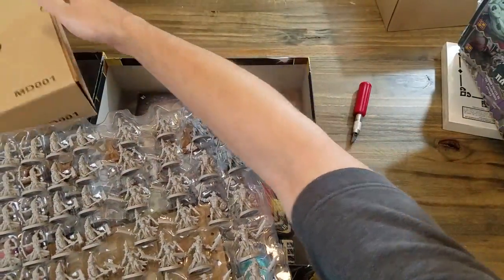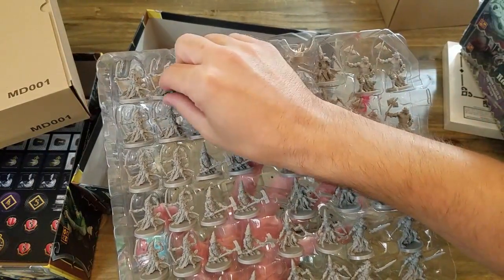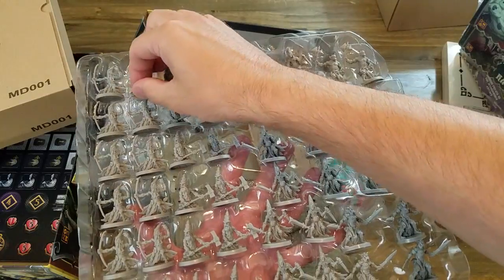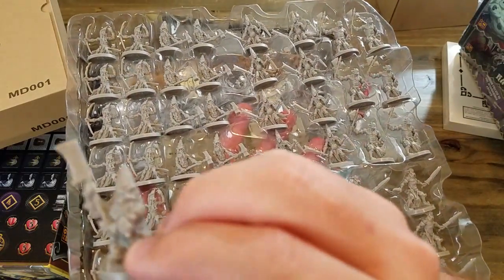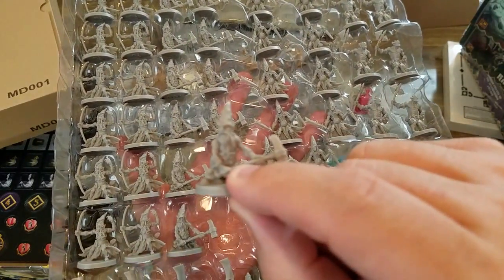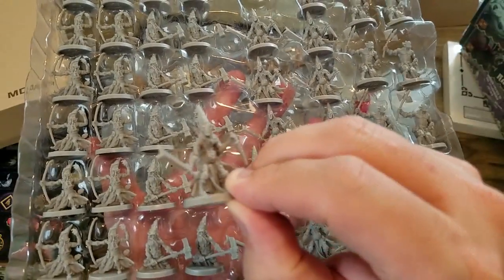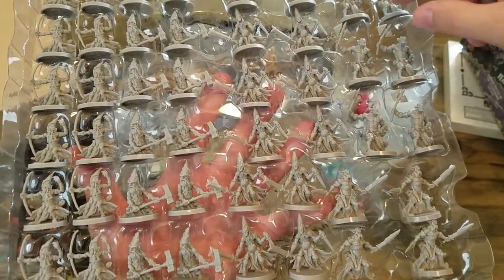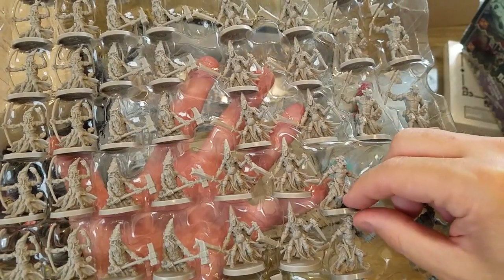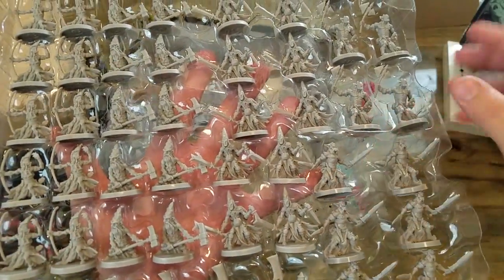Alright, a lot to look at here. We got little guys with bows, we got more of those, got these little dwarves with hatchets. We got dwarves with hammers. Looks like goblins with a sword and a dagger — we got lots of those. Looks like we got some orcs — maybe that was an orc not a goblin. Probably another orc. That's about it for this page.